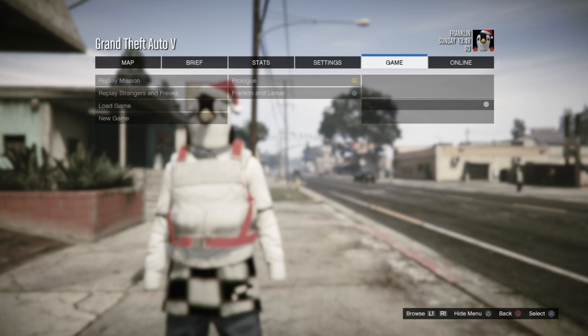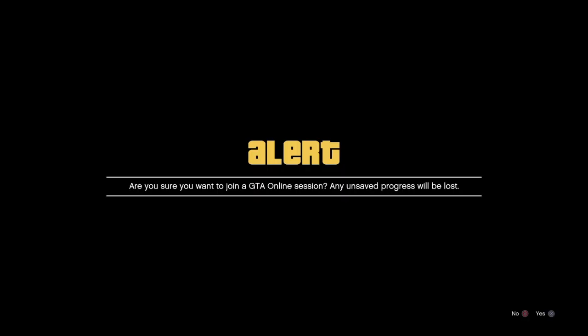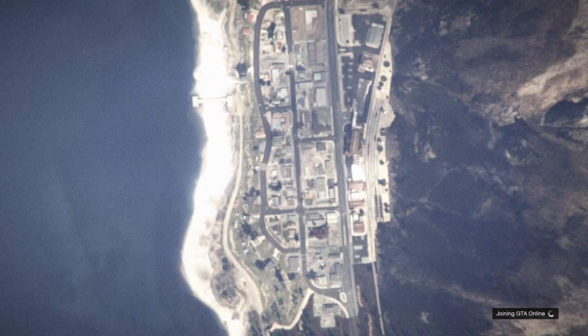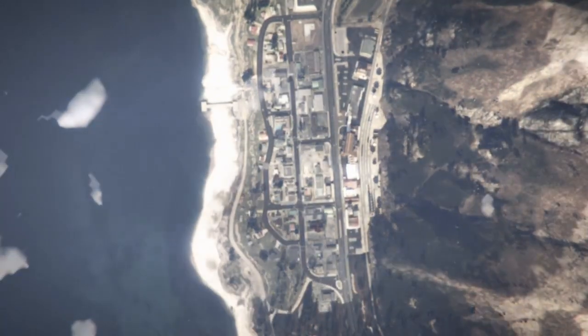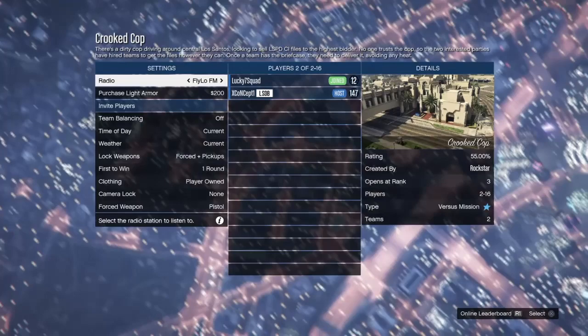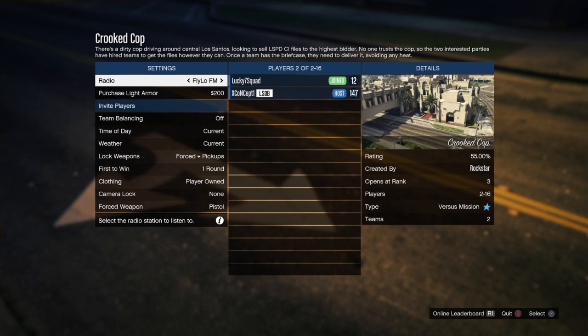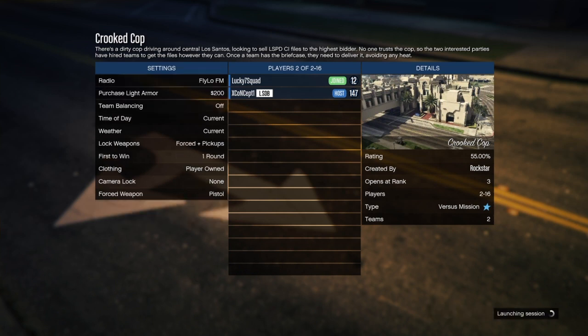Xbox users, this is what you guys want to do — and PS4 people who are having trouble with this — you guys want to have your friends send you an invite to Crooked Cop. Have your friends start up the job: go to options, online jobs, play jobs, Rockstar created, versus, Crooked Cop. They'll send you an invite while you're standing there in story mode wearing that outfit. We'll just get that invitation to join our friend and we will accept it. Once we're inside of this job menu, you want to have your friend set the clothing to player owned, then launch the mission.